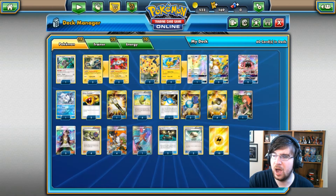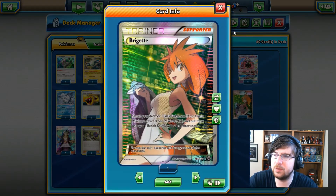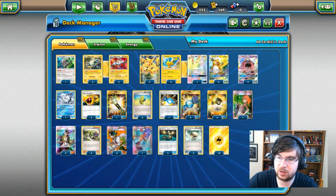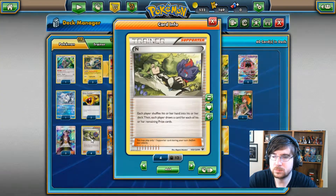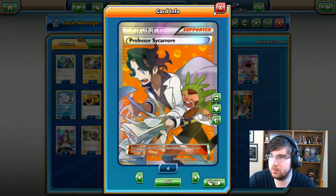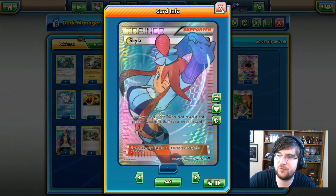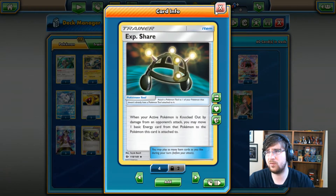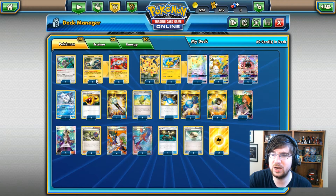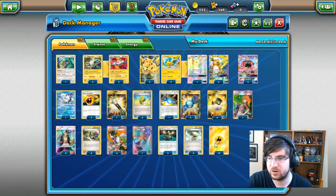We are running Rare Candy, four Ultra Ball — standard stuff. We're running Bridget, Guzma to get our Pokemon into the active position, four N, four Sycamore, a Skyla for specific items, and the XP Share. I'm running XP Share over Choice Band not because of damage output, but because I need to keep this energy in play. I don't want it hitting the discard pile.